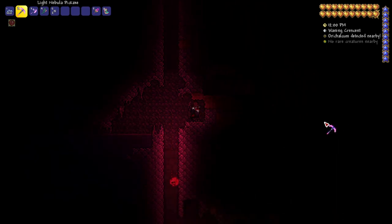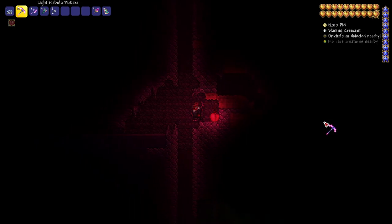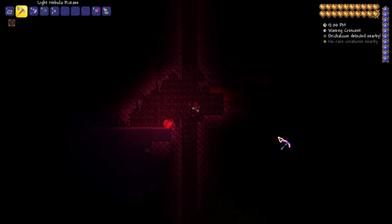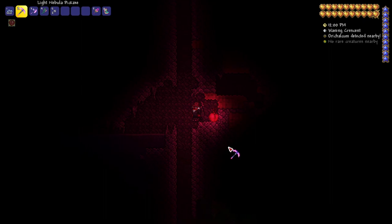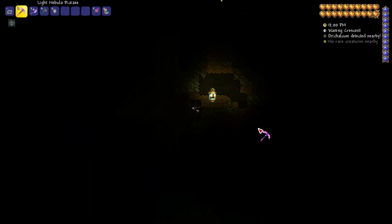Next up, if you have the Crimson alternative, this is the Crimson Heart. This one doesn't float — it just kind of bounces around and it looks like it's spraying blood constantly, also kind of looks like a butt, not gonna lie. But it gives off a red tint and it also is 65% light. You get it by smashing Crimson Hearts in the Crimson or opening Crimson crates from fishing.